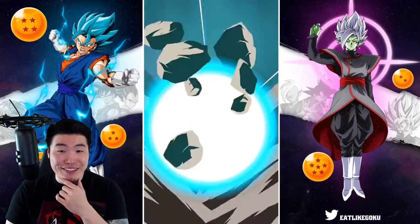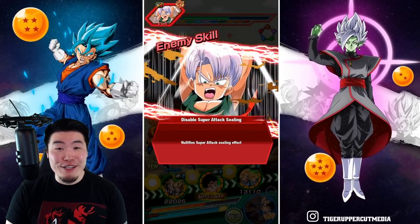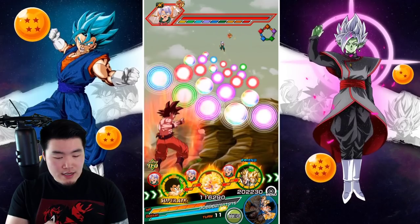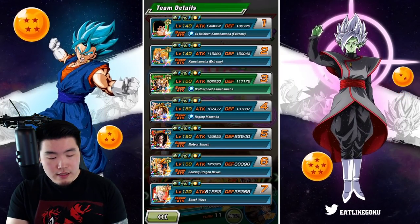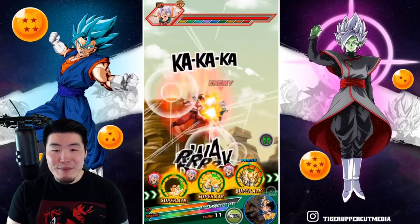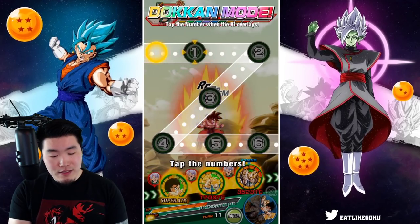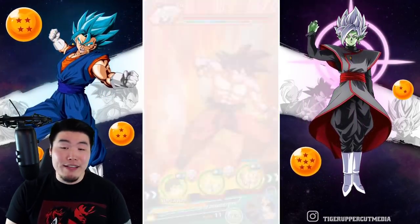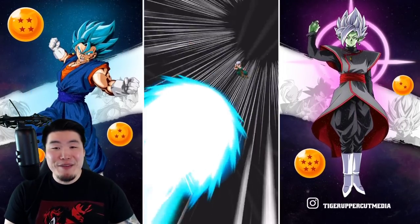Look at Gohan with that 7 million attack stat — we're not showcasing him, but that's pretty good. Now we're below 70% with 190,000 defense, pretty solid. Let's give him a tech orb here to get some more crit chance. Defense is at 160,000, 170,000 — we're good. There's no way I'm going to use an item, I just wanted to make sure we were safe from a potential super. And we got a token attack — let me not screw this up.